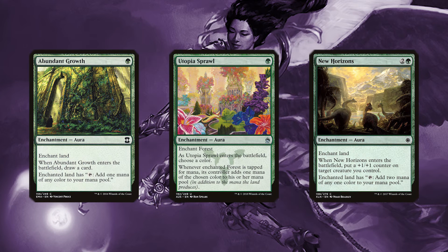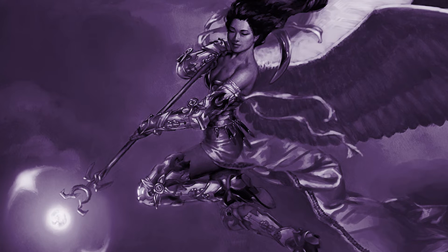First off, we're going to add some ramp. This is going to be cards like Abundant Growth, New Horizons, and Utopia Sprawl.